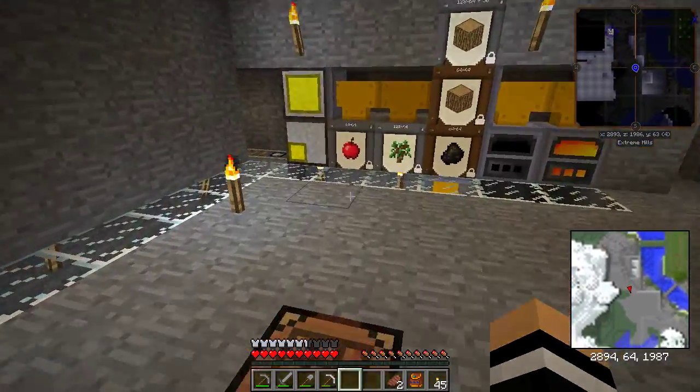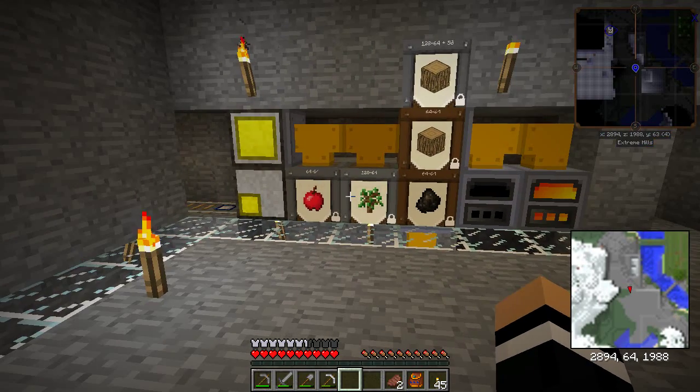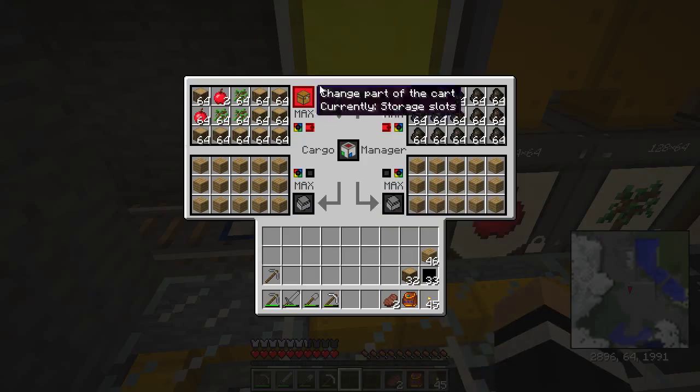This is pretty much a GregTech and Steve's cart setup. I really wanted to do something with GregTech for this, so this is what I've come up with. We've got the cart coming in here. As you can see, I filled the bottom slots just with planks to stop it from filling up with charcoal. I don't know why it was filling up with charcoal.